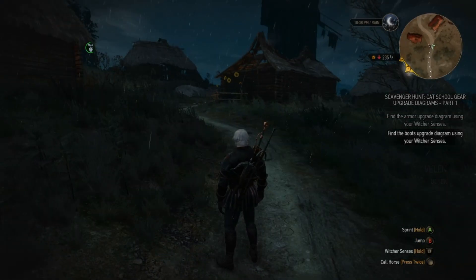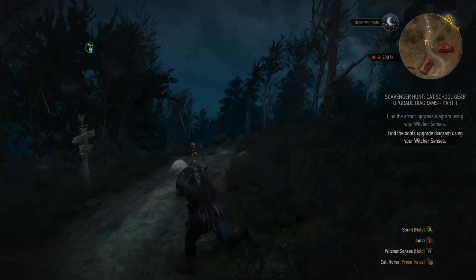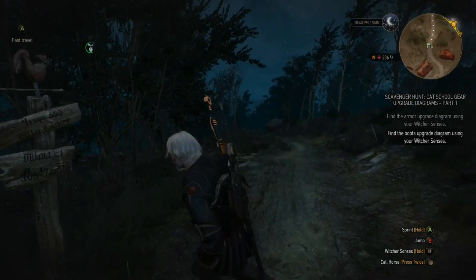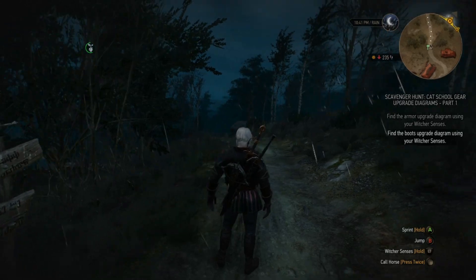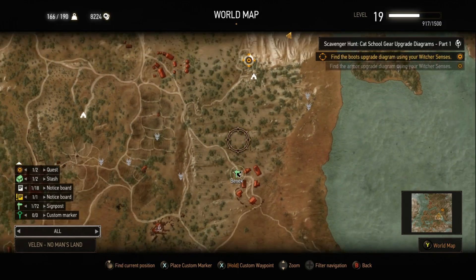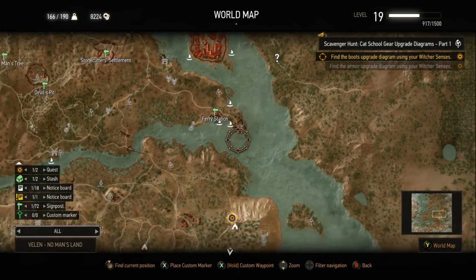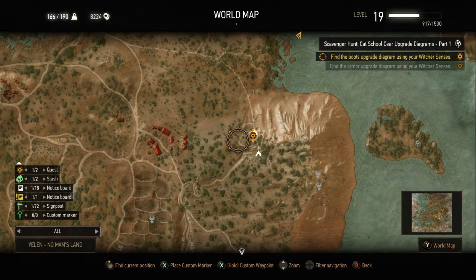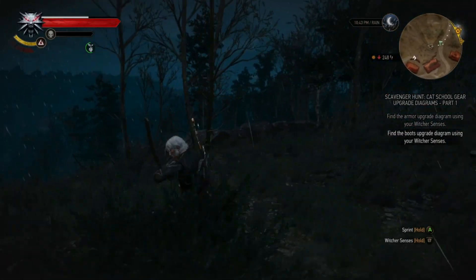Welcome back everyone for some more Witcher 3. Last time we left off — it's actually been a while — I believe we were looking for some treasures since we're on the Cat School gear. I've been playing Resident Evil and finishing that up before I do anything else, so now I'm back and I don't know if I'm able to grab the rest of the stuff, so let's do this.